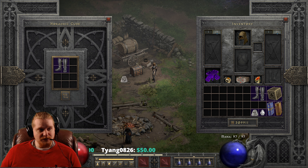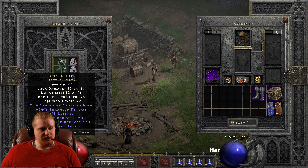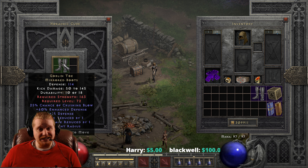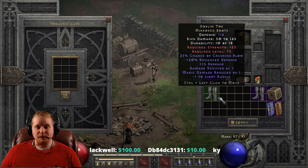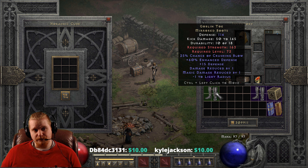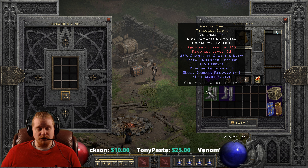We're going to upgrade these one more time. To do that you would need a Ko rune, a Lem rune, and a perfect diamond. That goes from 80 defense and 37 to 64 kick damage, 95 strength, level 30 requirement — to a defense of 114 as mirrored boots, with a kick damage of 50 to 145, a strength requirement of 163, and a level requirement of 72. A rather massive increase in both the strength and level requirement going from the nightmare to the hell version. The kick damage did go extremely high by comparison to the original 8 to 16, all the way up to 50 to 145.